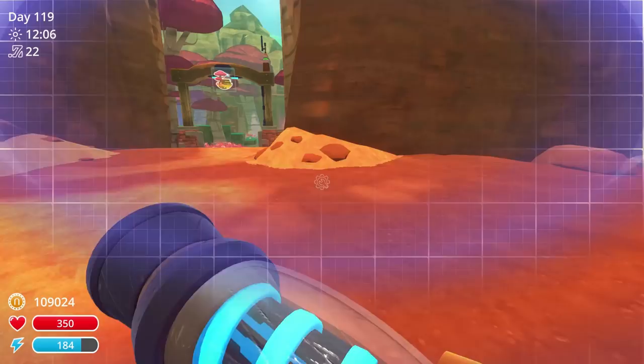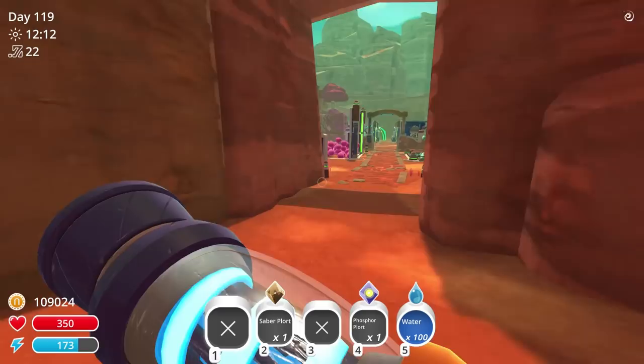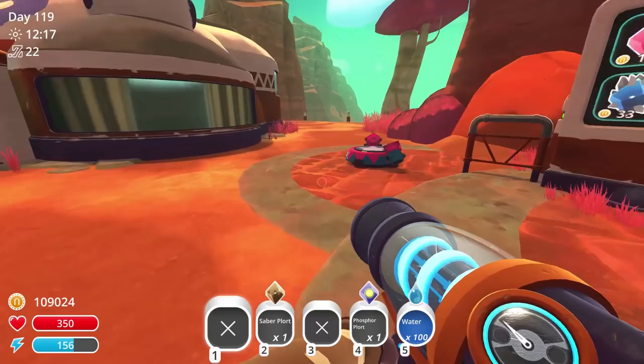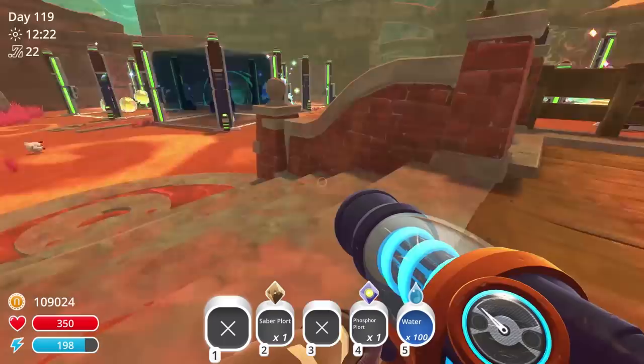We're gonna go find some prickly pears, which should be pretty easy. I wonder if I can put any teleports in here. Yeah, no — darn it. That's fine. Actually, if we really wanted to we could build our own teleport, our own colored one, and put it over there. But we're not gonna do that. Prickly pear time, let's go.